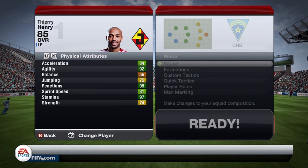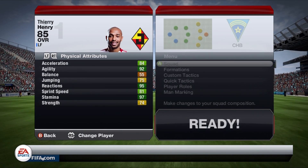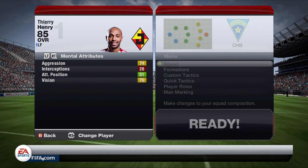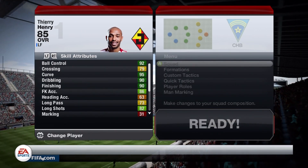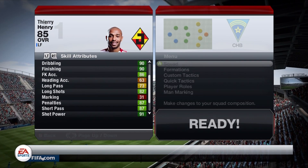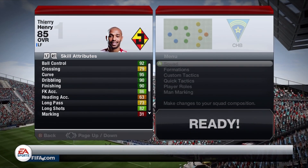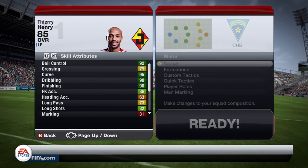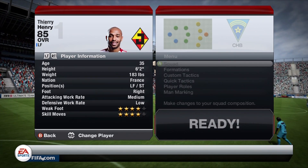His stats include 84 acceleration, 92 agility — which is awesome — 95 reactions, 81 sprint speed, and 74 strength. The 74 strength surprised me; it feels like he's a lot stronger in-game just because he's so much taller than most players on the pitch. Aggression 74, attacking position 81, vision 76. In his skill attributes where he really shines: 92 ball control, 95 curve, 90 dribbling, 90 finishing, 86 free kick accuracy, 82 long shots, 87 penalties, 87 short pass, 91 shot power, and 92 volleys. The one thing that surprised me is that his finishing is not higher — I figured it would be 95-plus, because Drogba's regular in-form actually has 99 finishing. But Thierry Henry finally has a decent shot on this card, better than his second in-form.